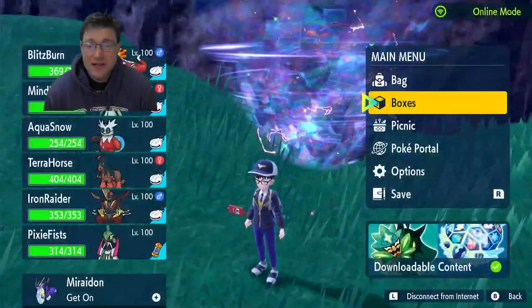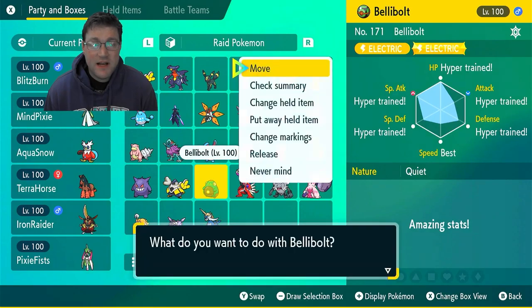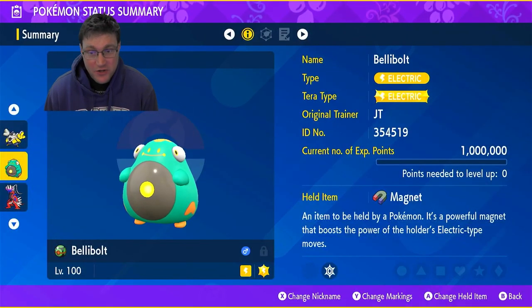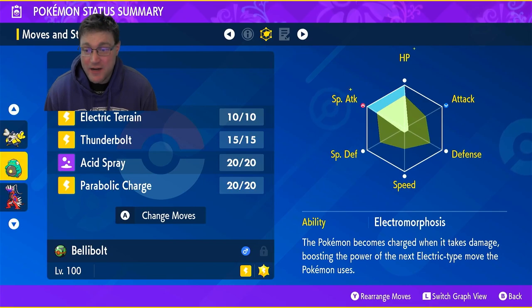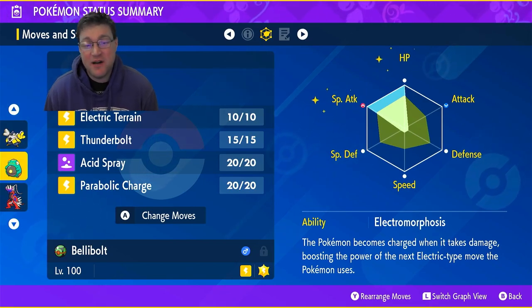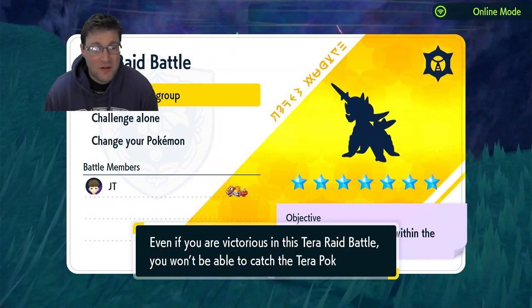So what you're going to want to do — take a look at your Belly Bolt. You're going to want to make sure that he has the Magnet, because we're going to be using Parabolic Charge the whole time, and the Magnet will increase the electric damage. You're going to want to give him max Special Attack, max HP, and then give him an Iron for defense. You want the moves Electric Terrain, Thunderbolt, Acid Spray, and Parabolic Charge.